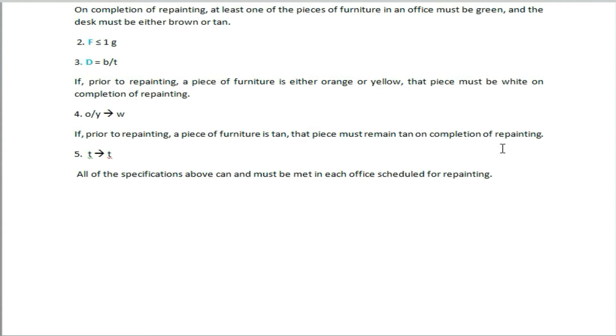If the furniture is tan color, that's the only color it can stay. If there is a tan color, there is no color change. So T is marked with T.